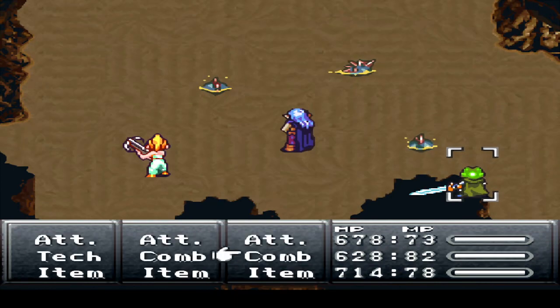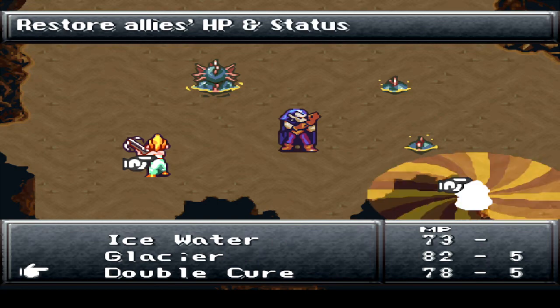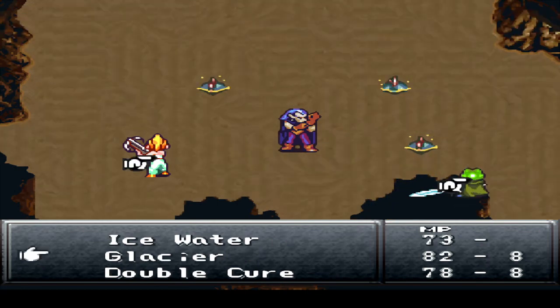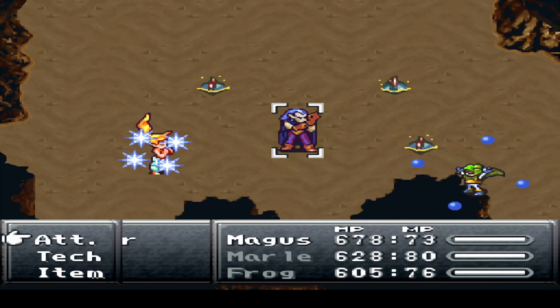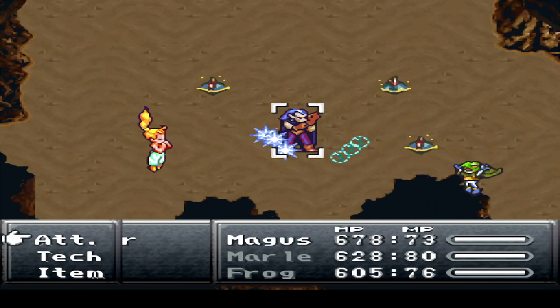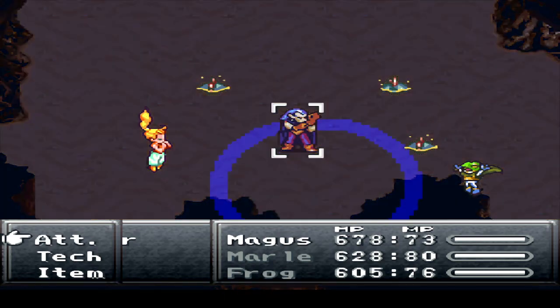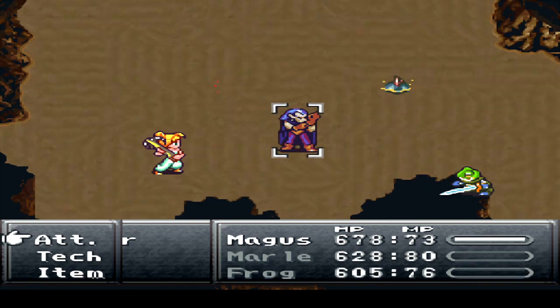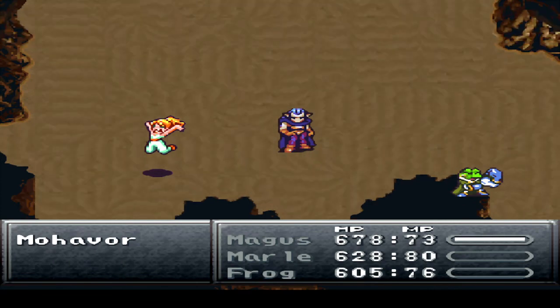Good time here to show off their new dual tech — Glacier! On just one enemy? Oh. Okay, we'll do Ice Water here actually. I thought Glacier might be like an AoE one, but I guess not. Would this be better than Magus' Ice 2? Wow, just barely. But it did kill them all in one hit, so I can't complain too much there.